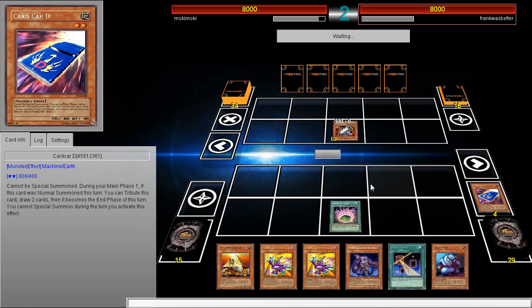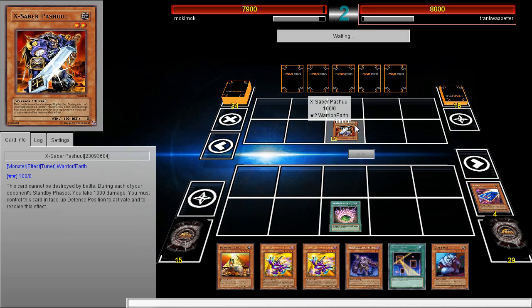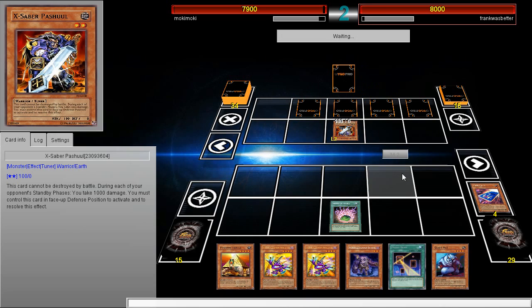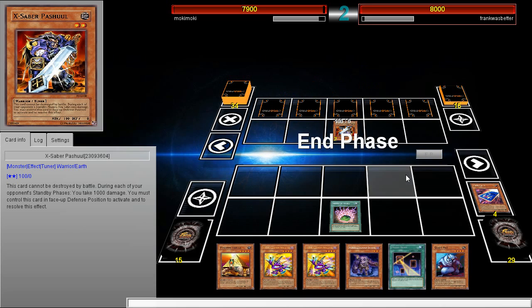Unless I get OTK'd, which can technically happen. Why are so many cards in attack position? This is next-level meta. He's got to have some back row to protect it — there's no way he'd just summon Partial like that. And oh wow, he really does have quite a bit of back row.